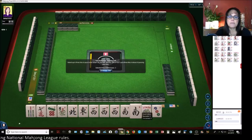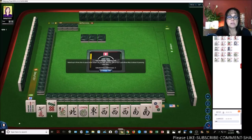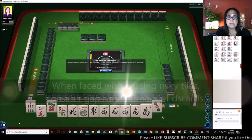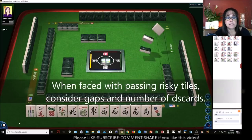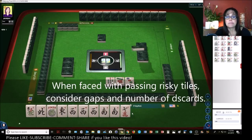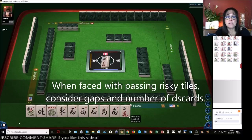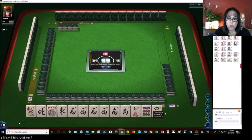We're going to give up on the pair hand and I will be passing like numbers, which is really risky. But we have no gaps, so I'm willing to take the risk. Let's see if we get some more wins — hopefully it'll be worth it. We just got a Kong of West.